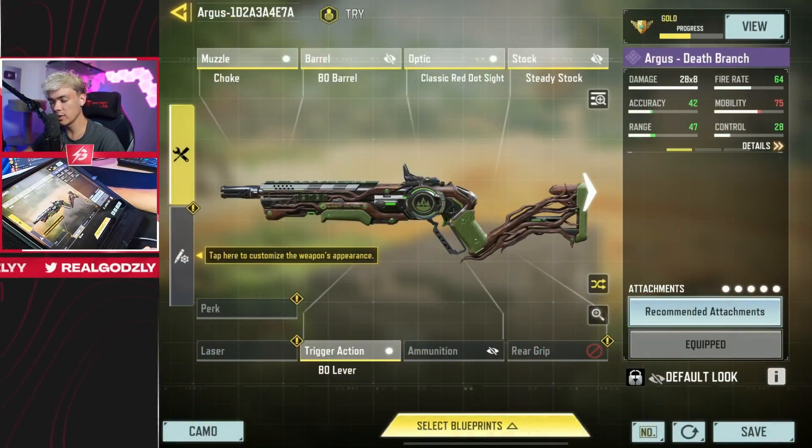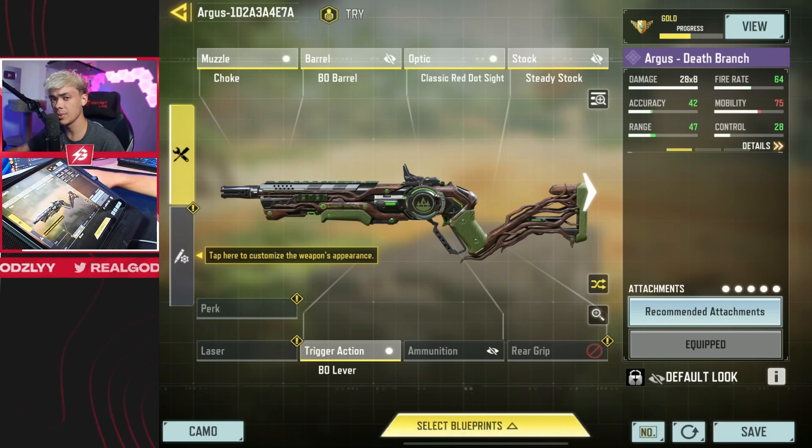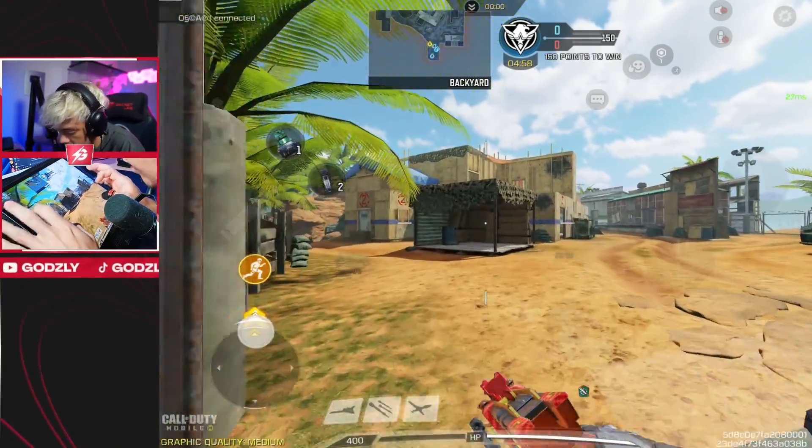Here is the gunsmith that I'm running - we're going with a lot of range, a lot of tight ADS spread, and a classic red dot which you 100% need on this gun. I tested it with and without: the iron sights are terrible, it feels like you're going to hit-marker way more shots than if you're just using any scope. Let me know what you think of this gun in the comments - will it get nerfed? Is it setting the new meta? Is Garena going to be impossible to play now? We'll see. Check out this gameplay - long range map, but I don't even think it matters because this shotgun apparently does not hit-marker.